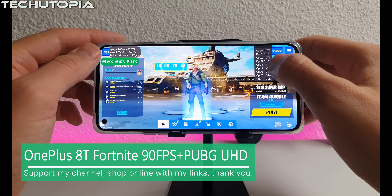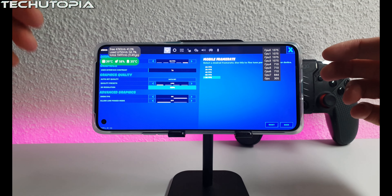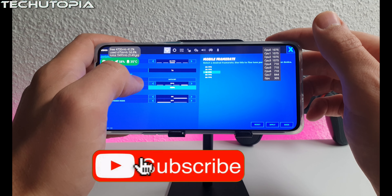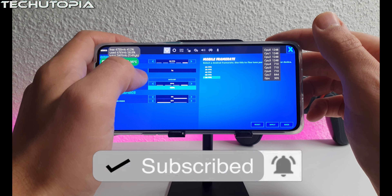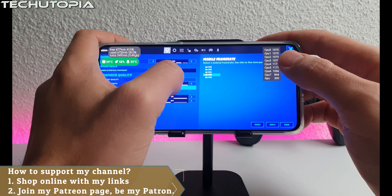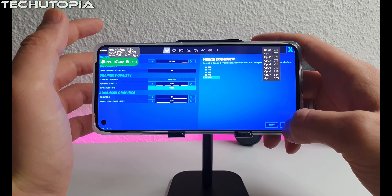Assalamu Alaikum, welcome back! Finally, Fortnite 90 FPS gameplay with the OnePlus 8T after the updates. Check this out — unfortunately with Epic mode on the OnePlus 8T, if we go to 90 FPS it will probably drop the resolution. Let's go to Epic mode, select 90 FPS mode, and apply. Let's see what we get.